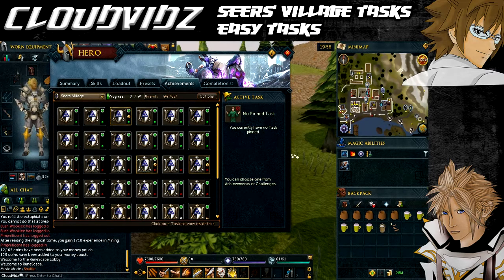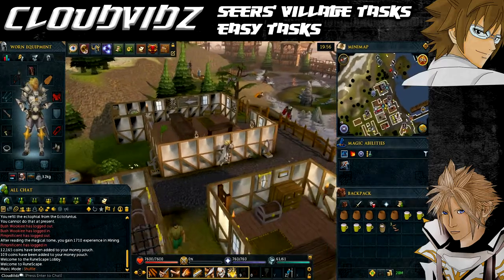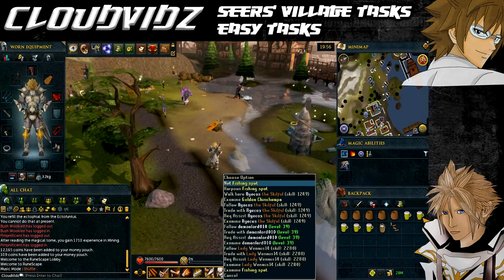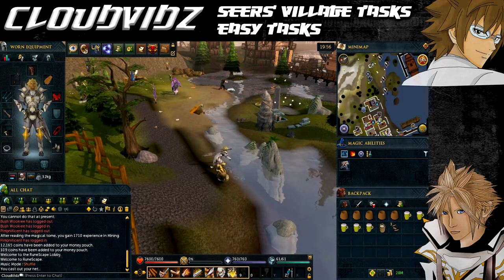We're going to start off with Mackrolled, and that is to catch a Mackerel. We're currently at the Catherby lodestone, which can be accessed via the lodestone network. This one and the Seers Village lodestone will be used quite a fair bit just to travel around quicker. Head to the fishing spot along the southern coast — you'll need a big fishing net to catch Mackerel.